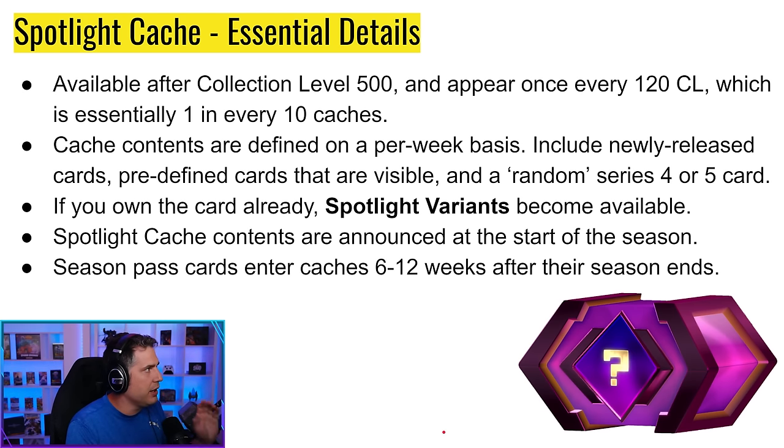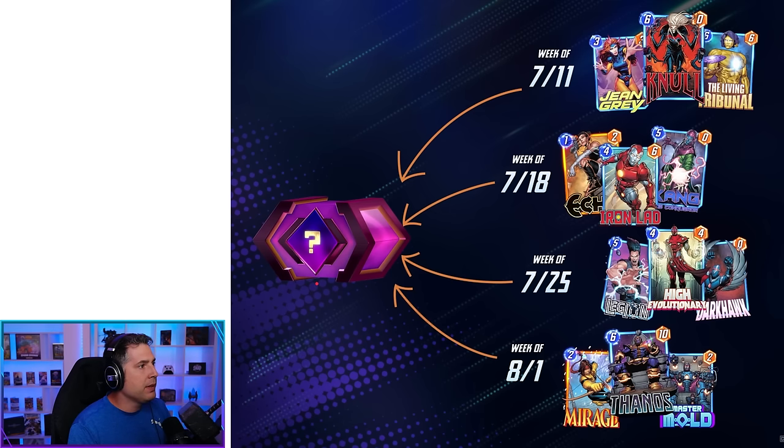Some essential details: you start seeing Spotlight Caches after collection level 500, and you get one every 120 collection levels — essentially 1 in 10. They're defined on a per-week basis and can include a newly released card. If you already own the card, you get the spotlight variant. They're announced at the start of the season. Season pass cards are added to Spotlight Caches approximately 6 to 12 weeks after the season ends. The season pass still represents one of the best values for your dollar in Marvel Snap.